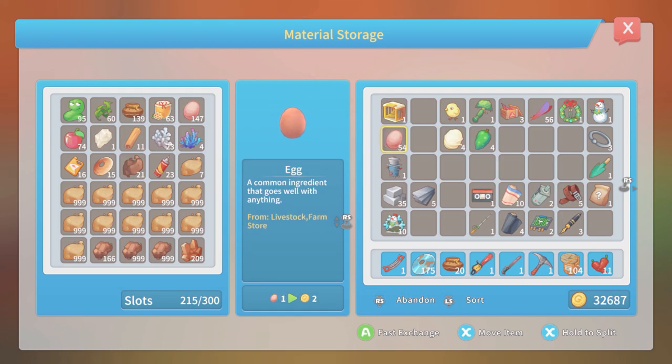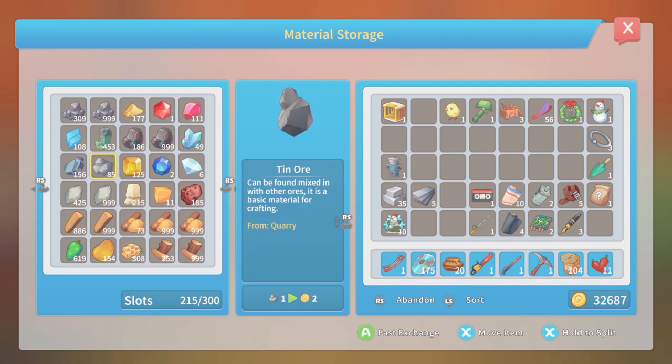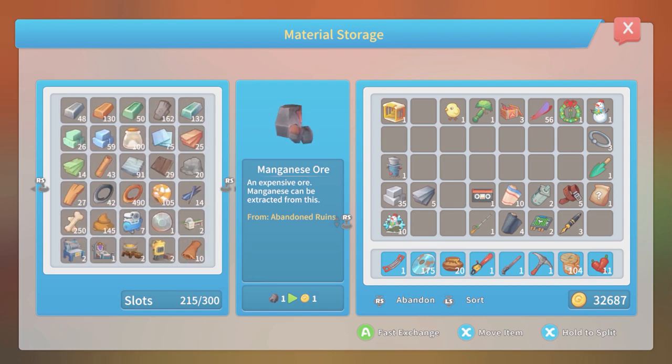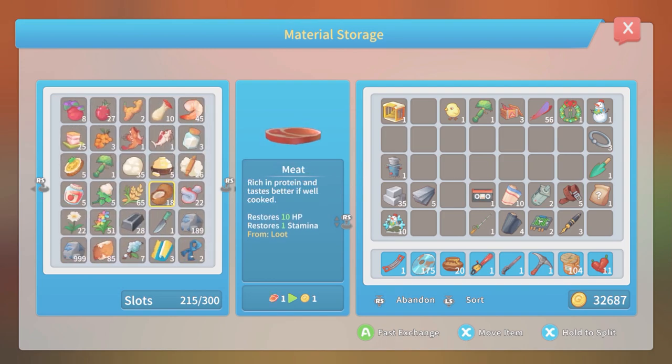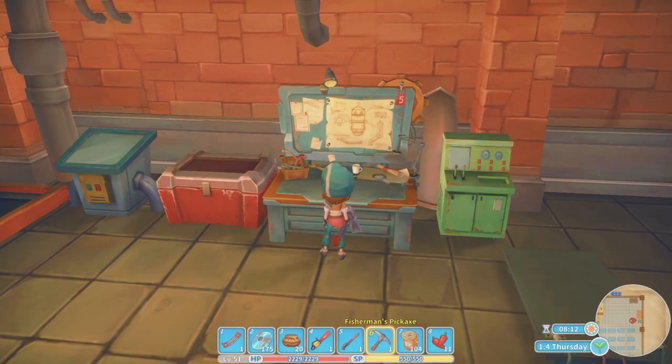These eggs are worth two per — that's not really worth enough for me to bother. I've got a lot of sand, a mountain of aluminum, aluminum and manganese ore — all those things I've got so much of. But I do not have a lot of rocks. I guess I must have made a mountain of them already. I don't do any mining anymore so that actually shouldn't surprise me.